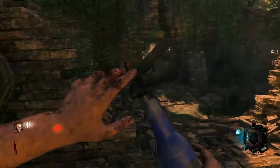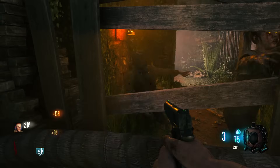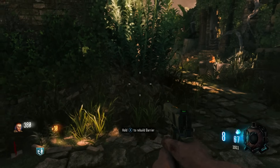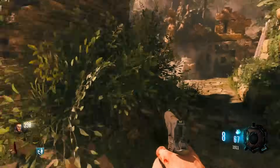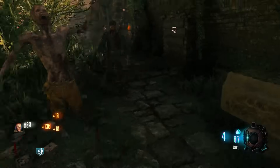Oftentimes when people rank starting rooms, they go by the aesthetics and how it feels — not me though. I'm going to go for the survivability: how well can you do in the starting room if you weren't to open up any doors? We're not including Verruckt because there are two different spawn rooms. You have a 50-50 chance of landing in either one, so there's no genuine way to rank it — one has Jug, the other has Quick Revive, and you have a box in one of them. I just don't want to complicate it.